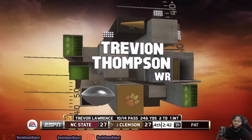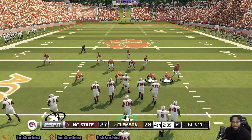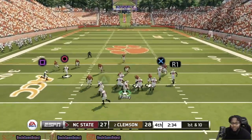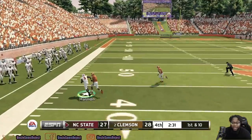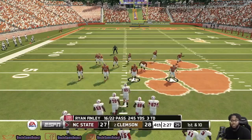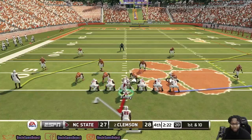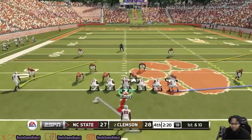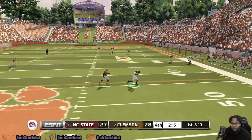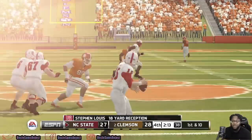Clemson is able to make their extra point — they have a 28-27 lead. But a field goal wins it for North Carolina State. Ryan Finley throws to Harmon — his main man today. Harmon has been killing the Clemson defense. North Carolina State wants to score but also doesn't want to score too quickly. Clemson is pressing — Finley checks down to Lewis. Big block up front but he's tripped up. First down, 18-yard reception for Stephen Lewis. Officially under two minutes, 1:58 left for North Carolina State.